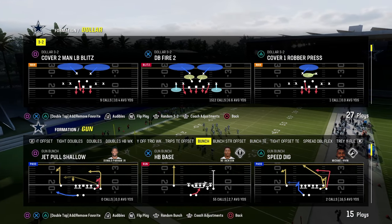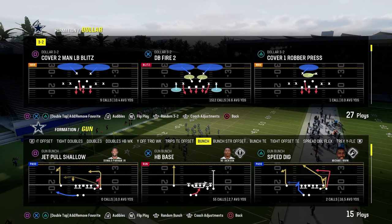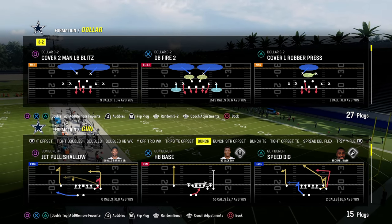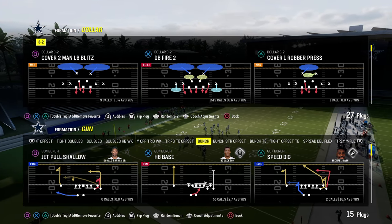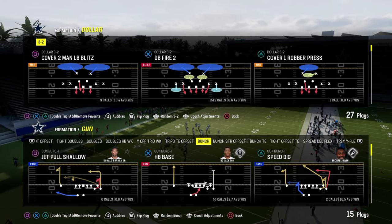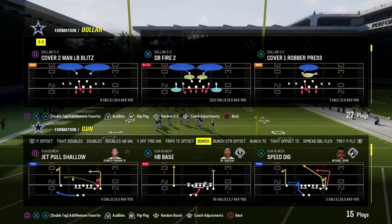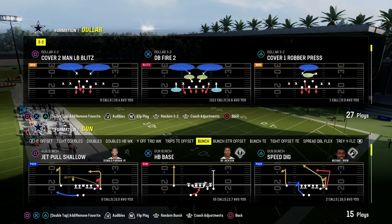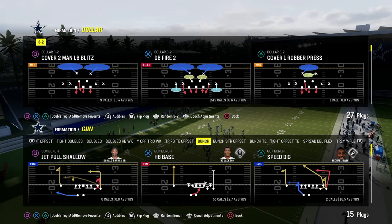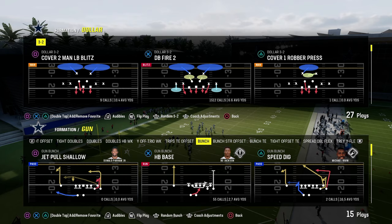One of the biggest tips about pass protection in Madden is lab work — this is where lab work is important. There are only so many good blitzes in Madden. If we have a basic conversation about the best blitzes, you'd probably say Dollar 3-2. There are a lot of versions of Dollar, but DB Fire 2 is one of them, free safety zone blitz is another, Spinner is another, and the double safety stuff with DB Fire 2 for the D-line spread. Those are the main ways you'd blitz at Dollar.